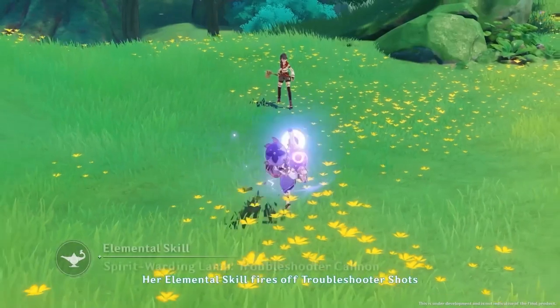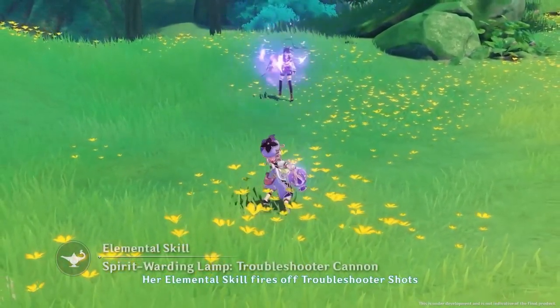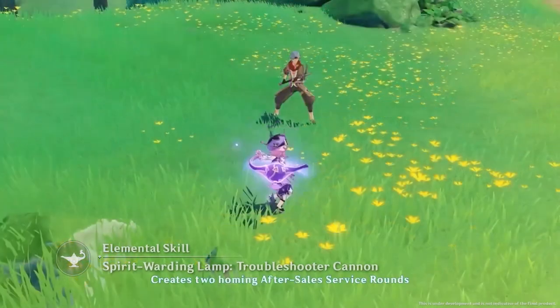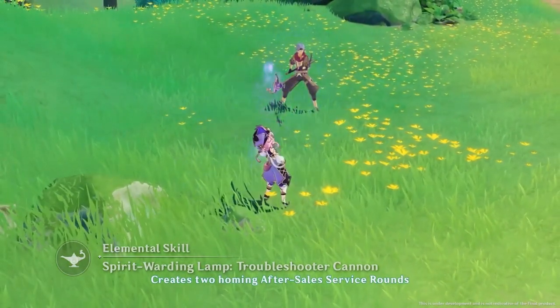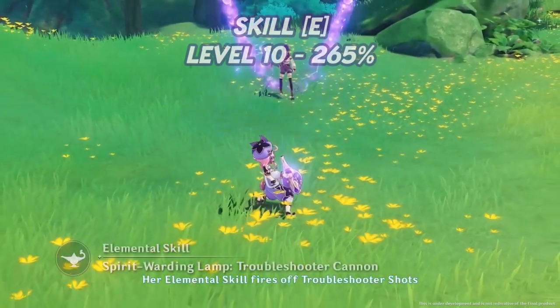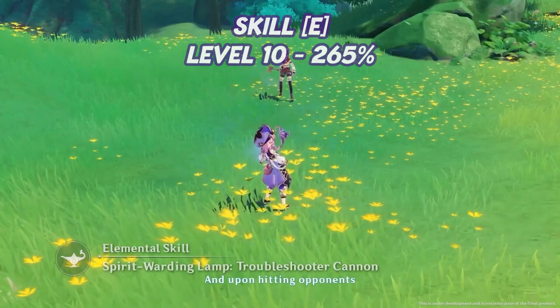Dori's skill is called Troubleshooter Cannon. Dori directs her spirit warding lamp and fires a troubleshooter shot at opponents. After the shot hits, it creates two after-sales service rounds that automatically track opponents and deal additional electro damage. This ability is used for quick energy recharge as well as spreading electro onto nearby opponents. Its damage scaling is rather underwhelming, capping out at 265% at level 10.